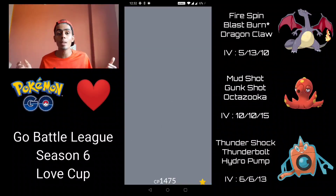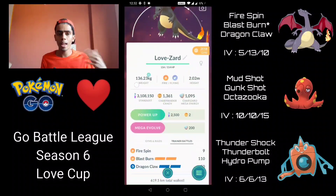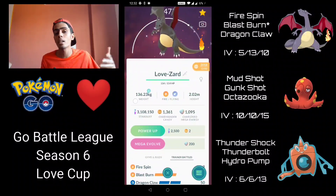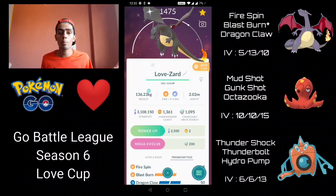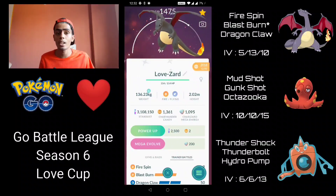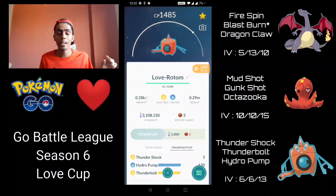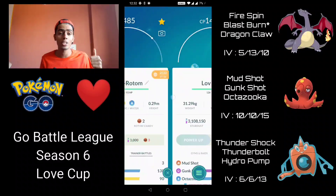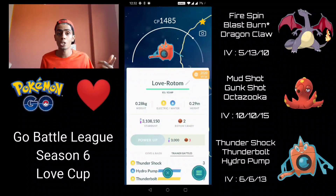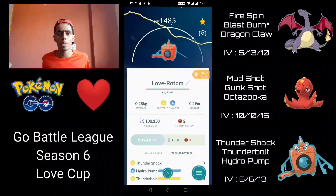That's why I'm running it with Octillery and Charizard. I'm leading with Charizard, then at some point I'll save-switch into Octillery to bait out the Grass type so Rotom has a clear path to sweep. Once the Grass type is out of the way and you have shield advantage, there's not a lot of Pokémon that can take Thunderbolts and Hydro Pumps from a Wash Rotom. Octillery is one of the best safe swaps — with Mud Shot it generates energy very quickly and has Gunk Shot to one-shot charmers and Grass types. Charizard is absolutely incredible and probably one of the best Pokémon in the Love Cup.